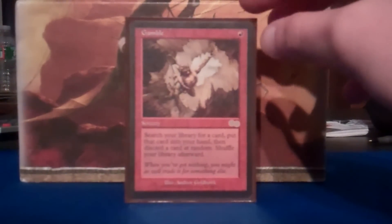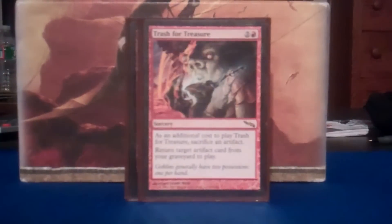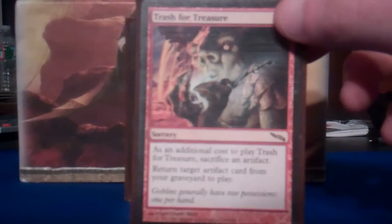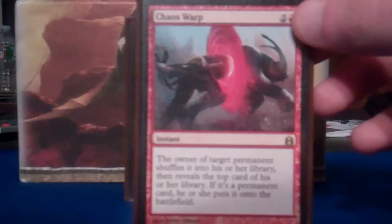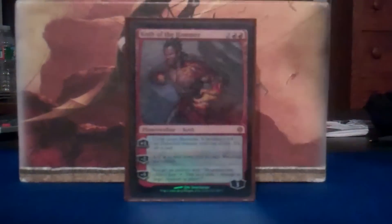Now onto the red spells. We got Gamble because it's the only red tutor — it can sometimes backfire, but most of the time Gamble's going to pay off for you in a big way. We got Trash for Treasure — you can sac an artifact you don't want to return one that got destroyed from your graveyard, pops it right into play. Chaos Warp — red does not have much spot removal for enchantments or Planeswalkers, and this does it all. It can sometimes also backfire, but that's Red's thing. Sometimes it's going to be backfiring on you, but you take it anyway.